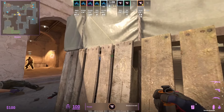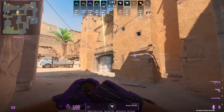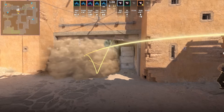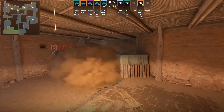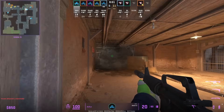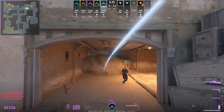FaZe layer the mid to B smoke: Frozen throws the first one, then Rain comes outdoors and throws the second one that lands behind the first, deeper into CT spawn. You'll see the CTs try to break open the smoke, but FaZe has two smokes up, so even though one smoke breaks, the other one is still up, giving full cover.